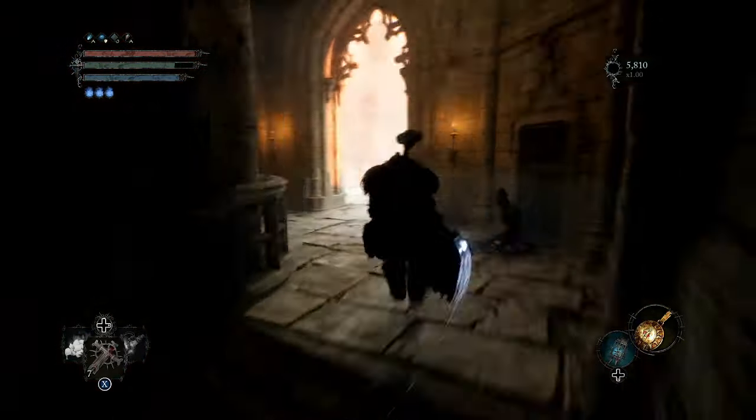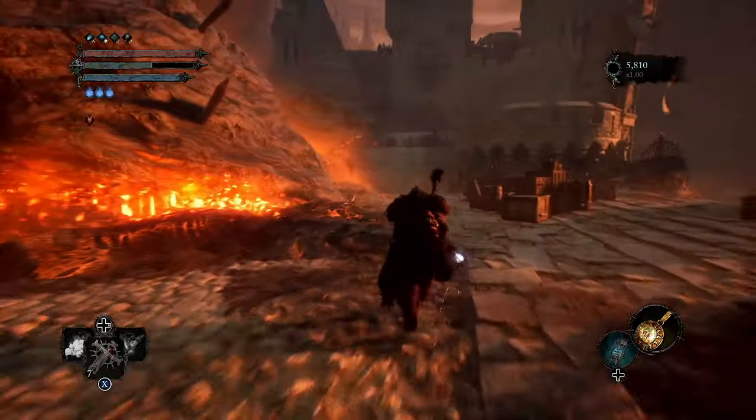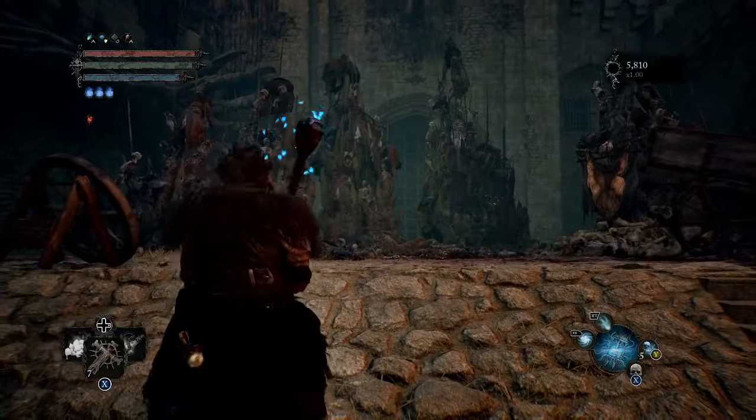You're actually supposed to go back to Sky Rest Bridge and then go through the bridge where you first fought Pieta. You also came back through here another time in the game as well. When you get to the back side of this bridge, there will be a stigma here if you want it.